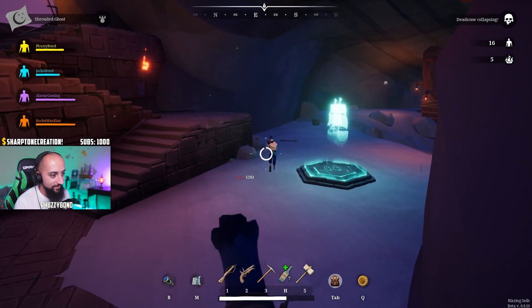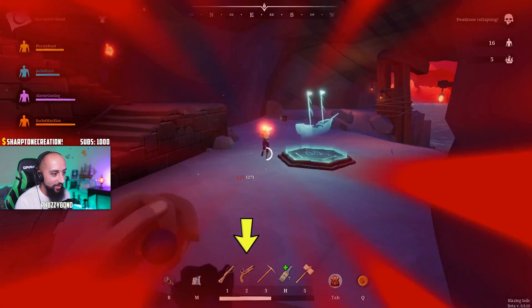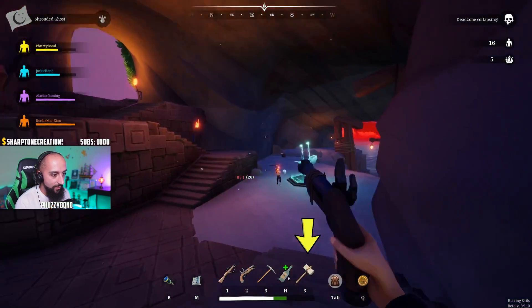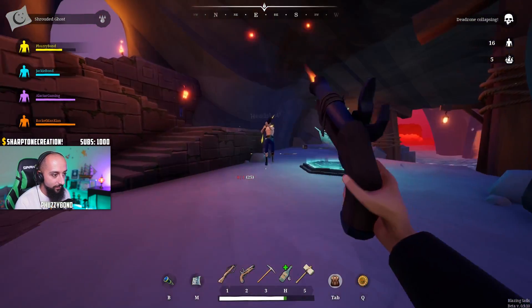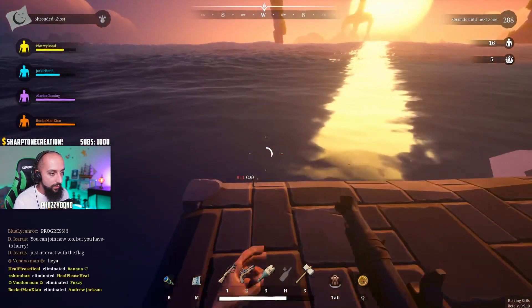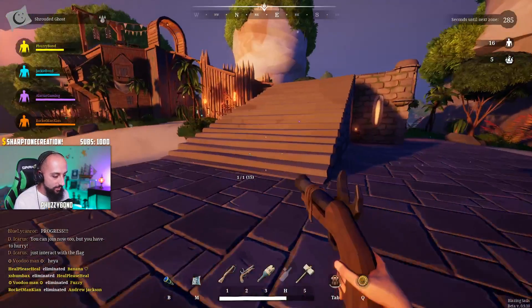Rifles or longer range weapons go on the first slot, handguns on the second, melee on the third, battle drink which is health on the fourth, and the hammer is on the fifth. The hammer is used for repairing your ship, so it's always there. For example, if you pick up a shovel, it will replace the broken glass bottle on the third slot. So choose your weapons wisely.